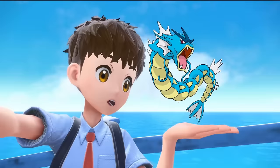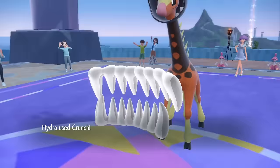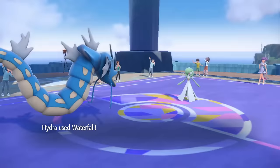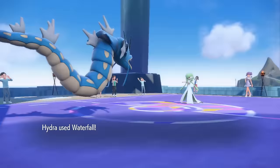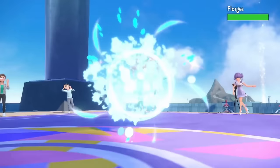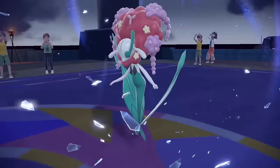Tulip now enters the battlefield, so I give Hydra an Expert Belt and now he's ready to have some fun. She brings in a Farigiraf, which ends up being nothing more than a quick snack for Hydra, as a Crunch gets the kill. Now it's Gardevoir, and this fairy can just survive a big STAB Waterfall from Hydra, hitting back with a Psychic. A second Waterfall gets the job done. Espathra comes in but one Crunch deals with it easily. Last is the Florges, but one more Crunch from Hydra is all it takes to finish up the flower and get the win.